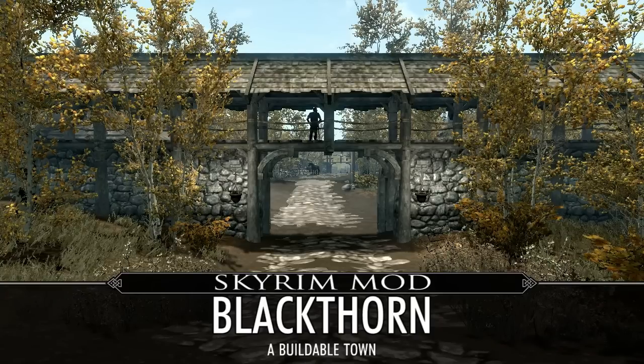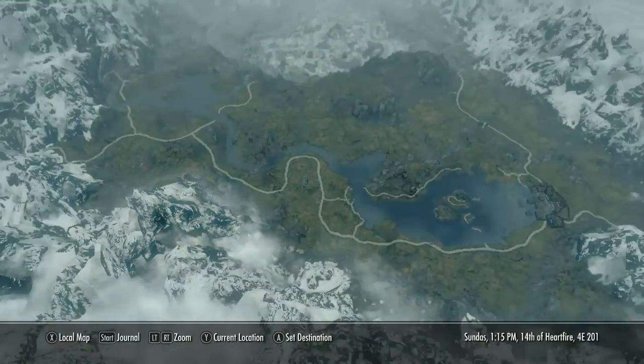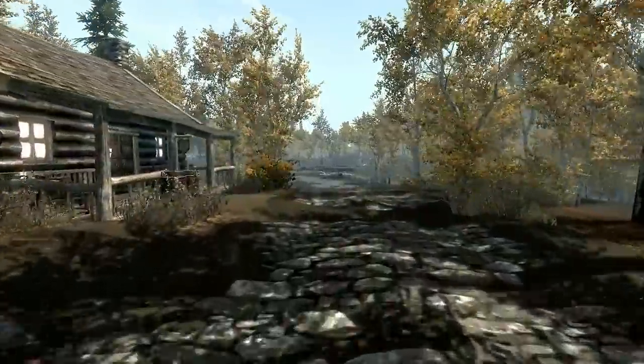What's going on everyone? For this Skyrim mod video I'm featuring Blackthorn, a buildable town that you can make pretty much from the ground up in the Rift hold of Skyrim, located right in the middle of the Rift. When you first start, there will be a trader — the Blackthorn trader.